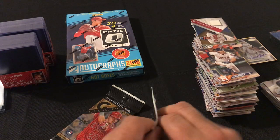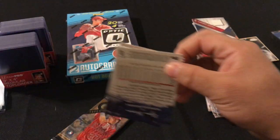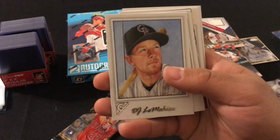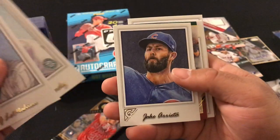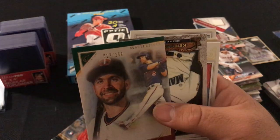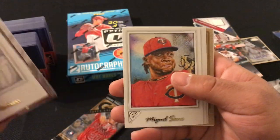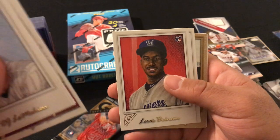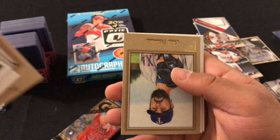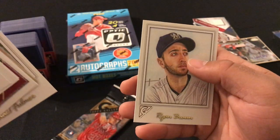Last two packs. DJ LeMahieu, Felix Hernandez, Jake Arrieta, Brian Dozier Masterpiece number 250, Ken Griffey Jr., Miguel Sano, Luis Brinson rookie card, Lucas Violito, Gary Sanchez, Cole Hamels, Michael Fulmer, and Ryan Braun.